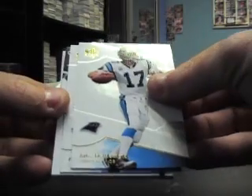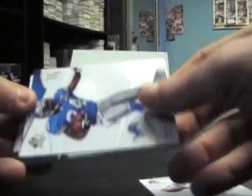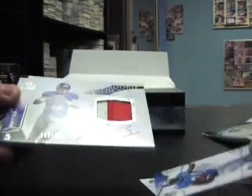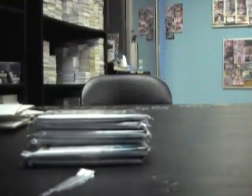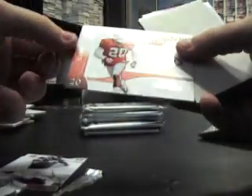I can't tell what uniform he's wearing. It is Giants. Rhett Bomar, $9.99. Red and white. Patch auto. Alan Page. Grab these last few out. Empty. Donald Washington, $9.99. Rookie card.